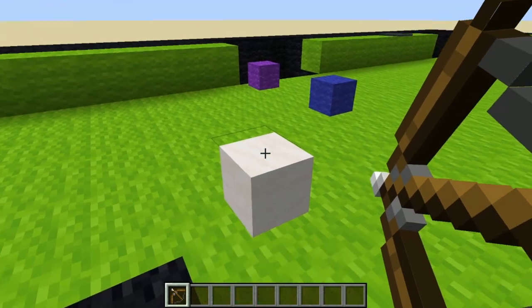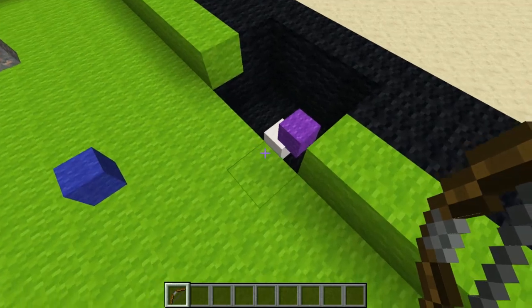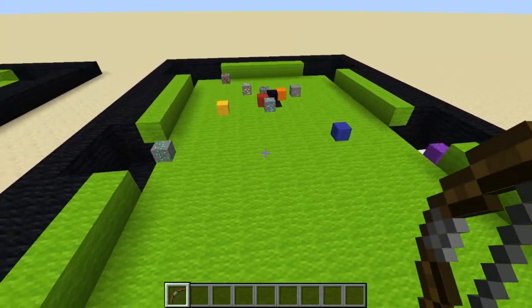I think I have an easy shot here with this purple one, so I'm probably gonna go for solids since there's already two solids in. I'll just try and hit it really hard. I did hit it in and I get to call solids, but I also scratched so now the other player would go.